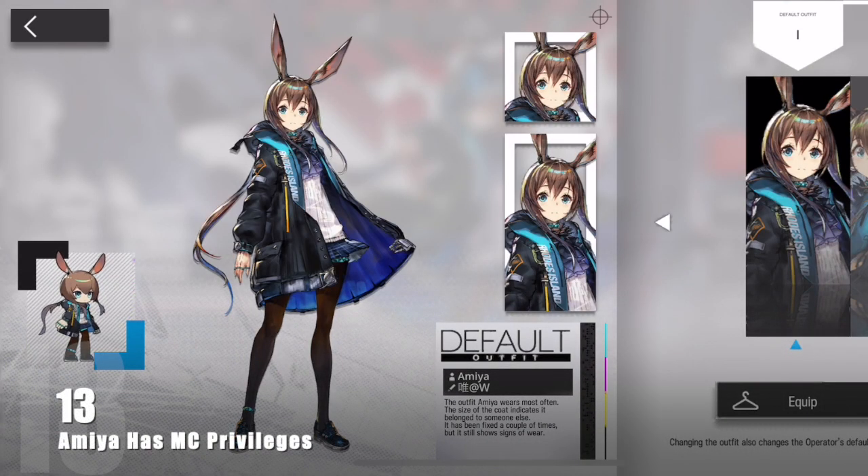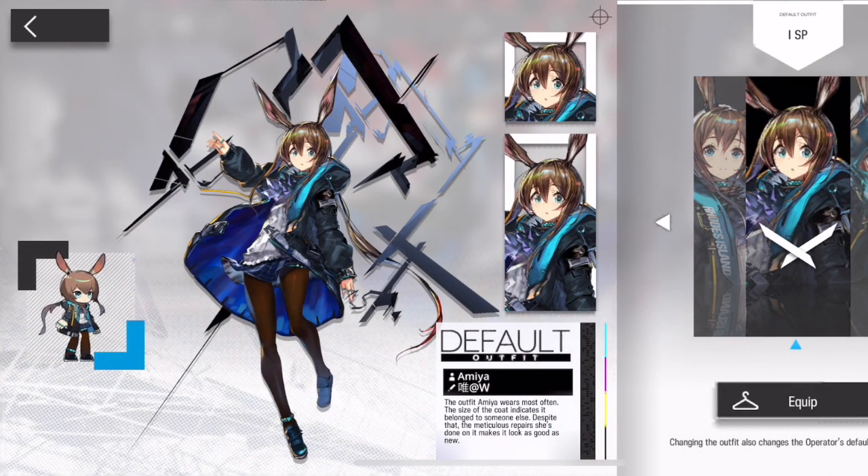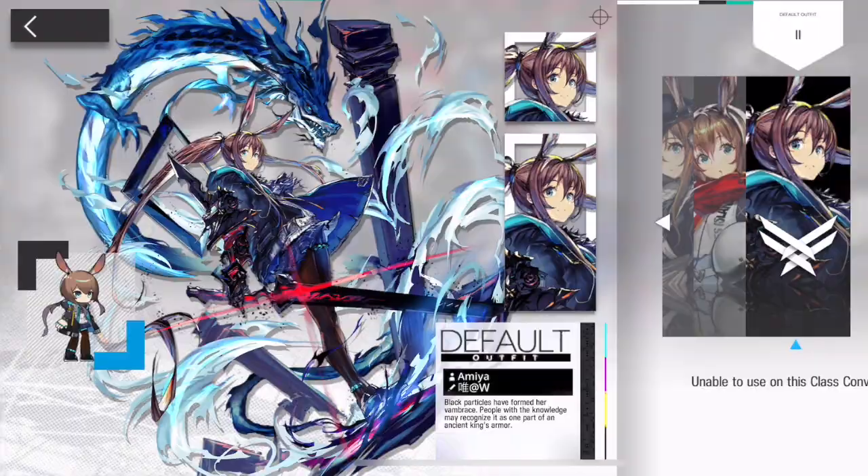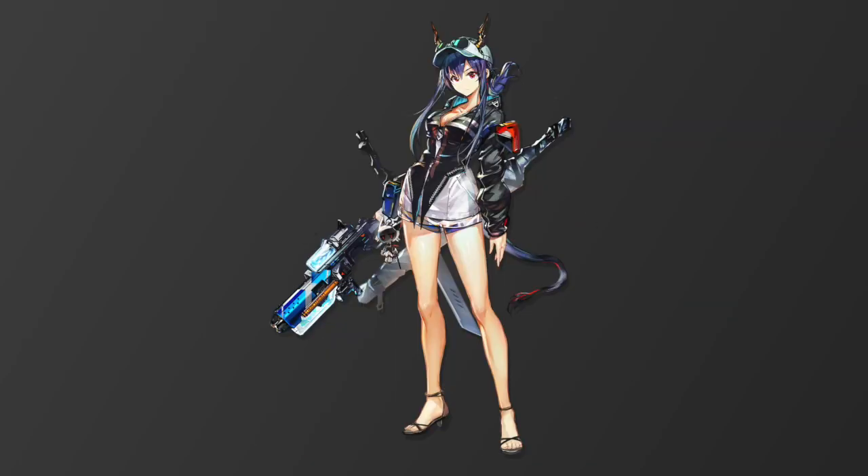Aimea is the only character who has ever gotten a change in 2D art with her Elite 1 promotion — completely ignoring the fact that she is the only one to unlock an altar and still count as one operator, unlike Lava, Spaddy, and Chen.